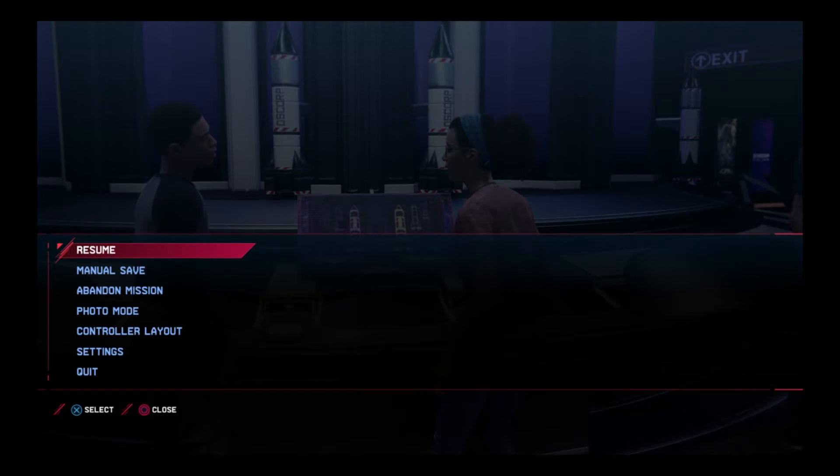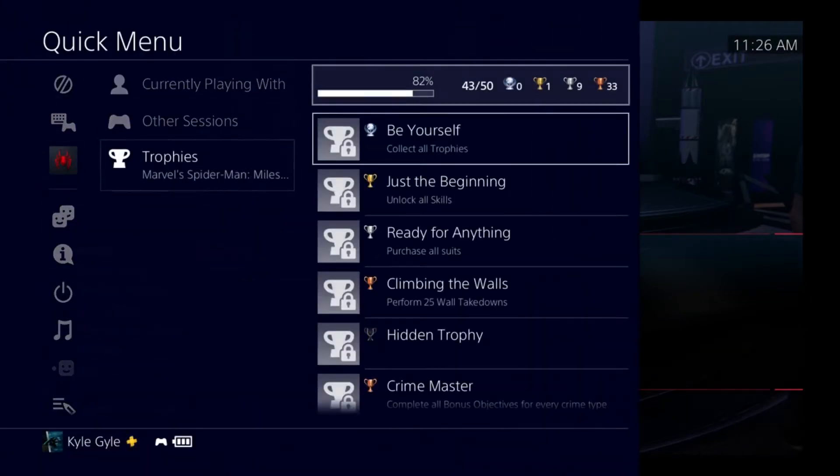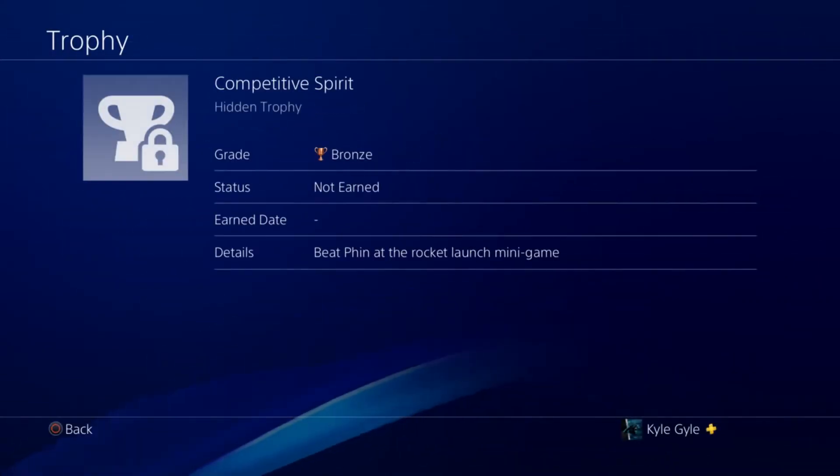What is up guys, I am back with another trophy guide. Today's trophy guide is for Competitive Spirit, where you must beat Finn in a rocket launch mini game.